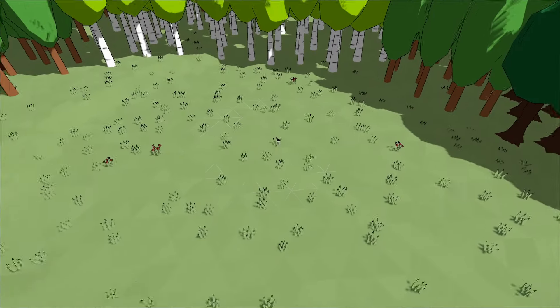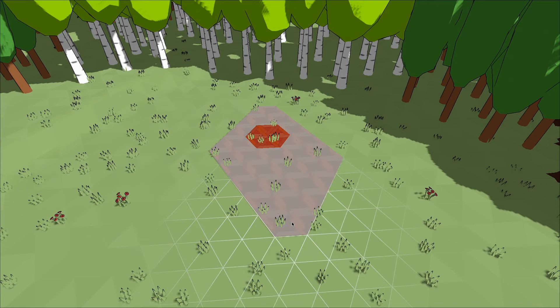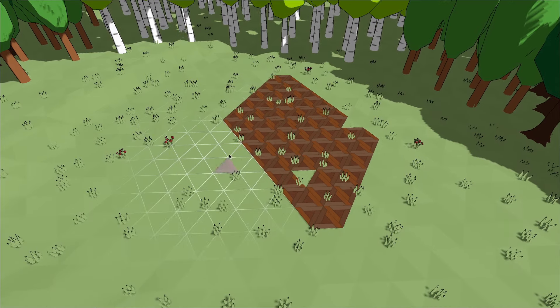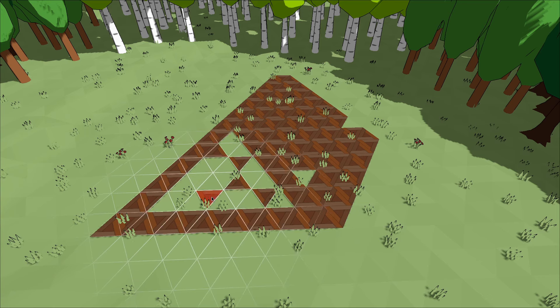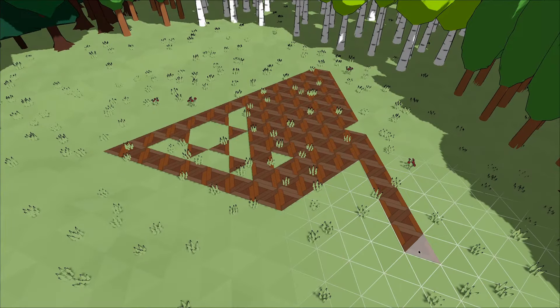Then I moved on to working on floors. After all, it's a bit weird to have a stone house with dirt instead of a proper floor. The floor placement logic turned out to be a little weird though. On a square grid I'd simply make a rectangular selection tool, but there's no such thing as rectangular selection on a triangular grid, so I had to basically reinvent something similar that works for triangles. I think the end result is good enough — with some trial and error I can build any shape I want.